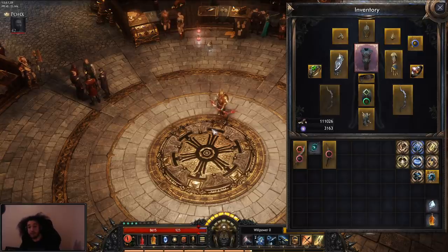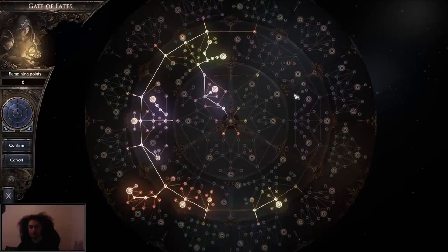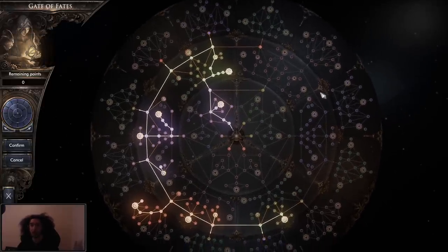First off, I've been having a pretty fun time playing. Definitely the game is completely different from before. I want to jump into my favorite things right away before I even show anything, which is the current skill system or passive tree system, as you guys would call it in most games.